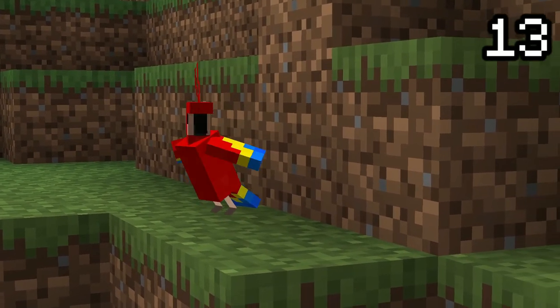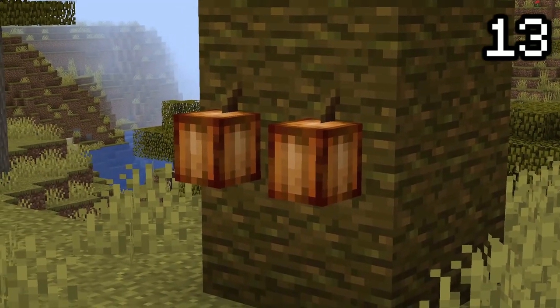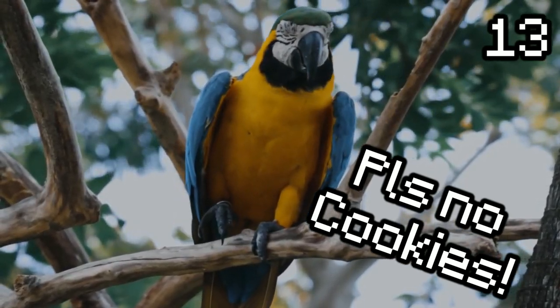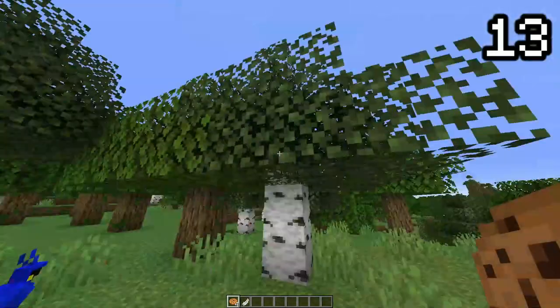Do you love your pet parrot? Do not feed it a cookie. Cookies are made from cocoa beans — in short, chocolate. In real life, chocolate is a toxin to parrots, and Minecraft also reflects this by killing parrots instantly if you feed them any sort of chocolate. In this example, cookies.